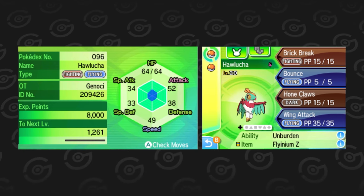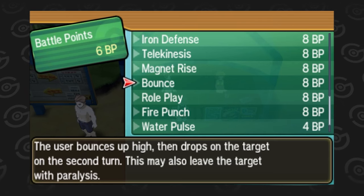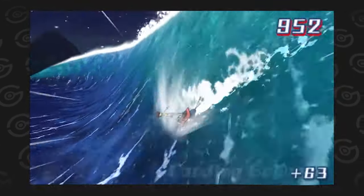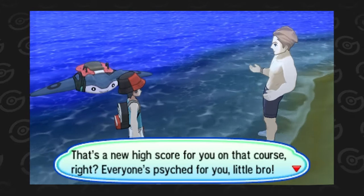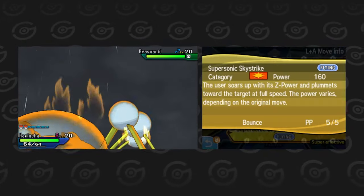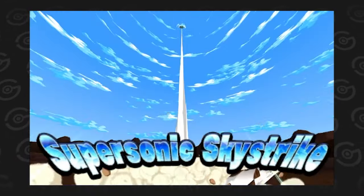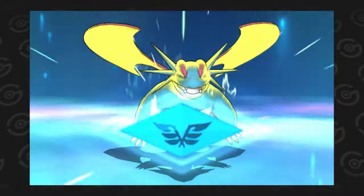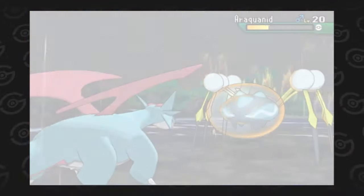One very notable Pokémon that can one-shot Araquanid is the traded Hawlucha. This guy is always going to have the highest possible attack at its level. The strongest move for Hawlucha at this point is the tutor move Bounce. A few more tutor moves will appear later in the video and the currency is always farmed by spamming the Mantine Surfing minigame. Bounce costs 8 BP, which didn't take very long to get. With Bounce, Hawlucha uses the power of the Flyinium Z to one-shot Totem Araquanid with Supersonic Skystrike. Another Pokémon that can easily OKO Araquanid is Salamence with Aerial Ace and the Flyinium Z. It doesn't need any EV training with a positive attack nature, but it's quite rare, so I prefer to use Hawlucha.